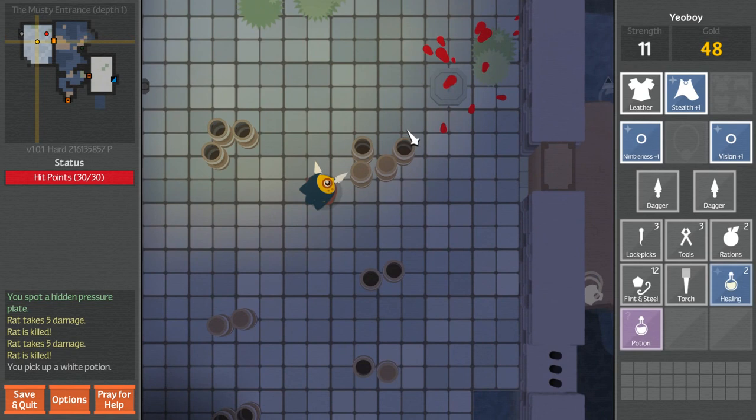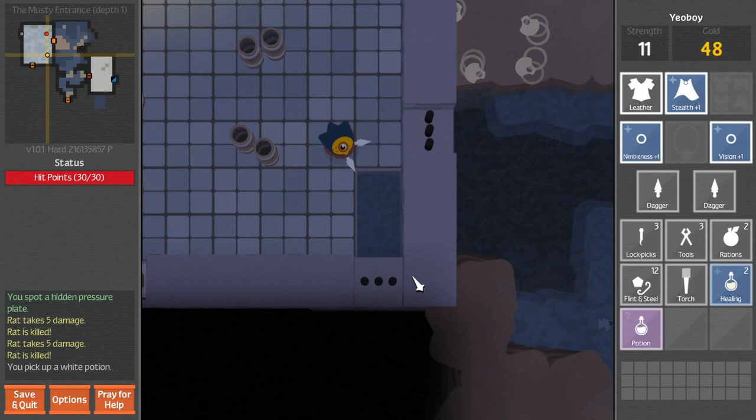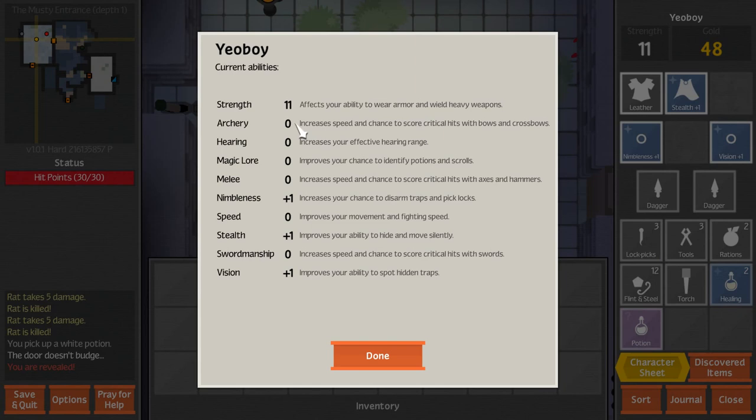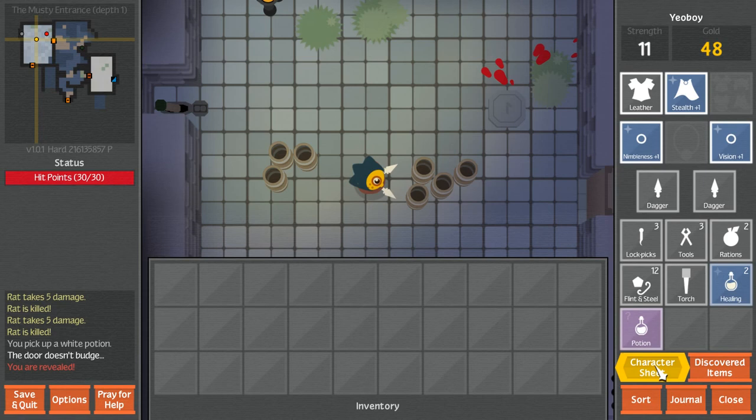I guess something stepped on a trap. What's over here? Smoke? Oh, it's barred. What were our special skills? It'd be nice to keep those in mind. We're more nimble, so we can disarm traps and pick locks. I don't know how you disarm traps - I guess you'd have to notice them, which is vision. So we might notice some traps. And we have better stealth, which we should probably take advantage of.